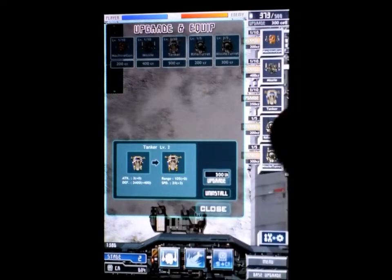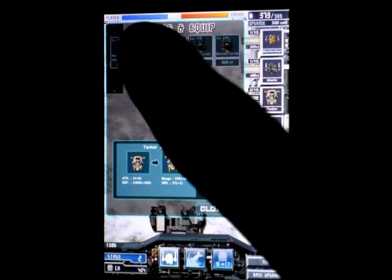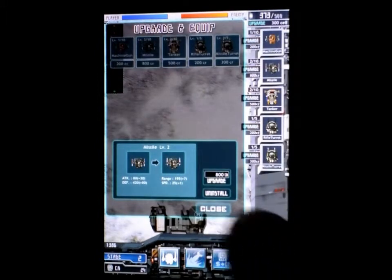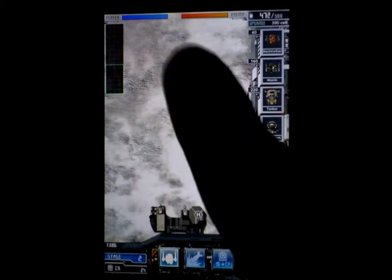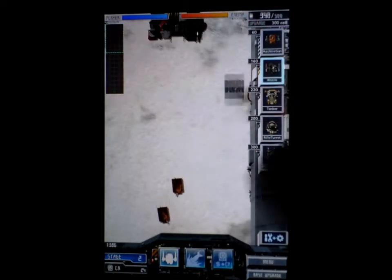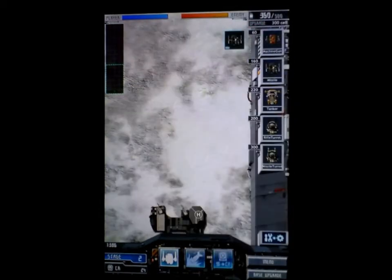I'm going to upgrade my tanker so I can take some more hits, and then I have enough to upgrade my missiles too. Now they're level two — you can see the missile instead of costing 150 credits now costs 160, and the tanker instead of costing 200 now costs 220. So I'm going to build a missile and a couple of tankers.